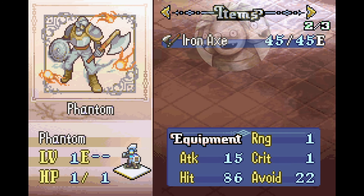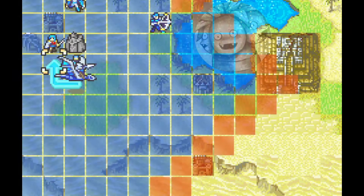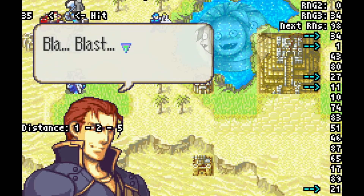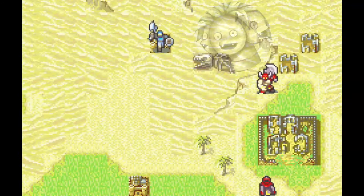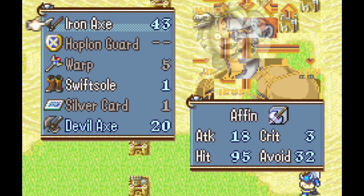Normally you're not supposed to be able to take the Axe off of them, as you can tell by the fact that you cannot trade with a Phantom through the usual fashions. However, one thing they forgot is that while Phantoms can't give away items, they can obtain them. So you can very easily have the Phantom obtain four more junk items through other means, and then when they obtain one more, you can simply send the Iron Axe to Convoy.